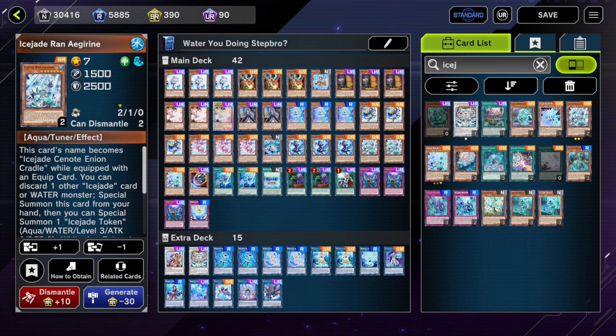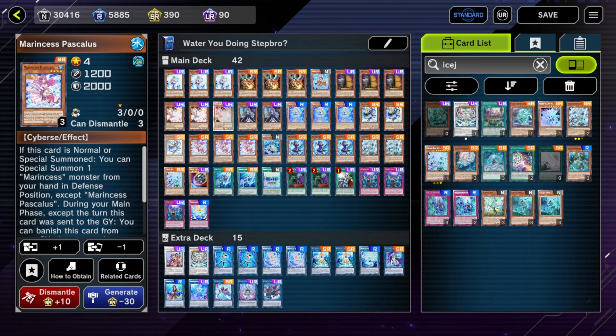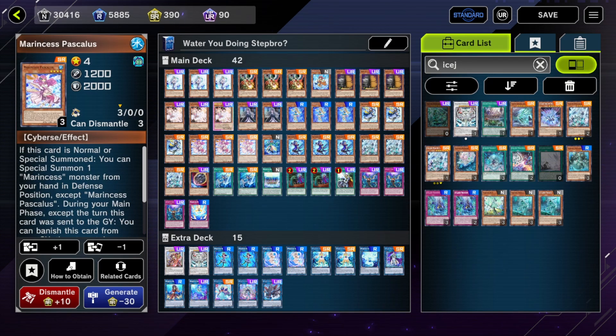For the rest of the deck outside of Ran Aegirine: for the monster lineup, you're running three of all four of the good ones — Seahorse, Blue Tang, Pascalis, and Seringo. Some people run two, but I think you need to see names, especially if you run Ran. You want to open as many names as you can with Ran. Pascalis is the next best one and it lets you extend past your normal summon getting disrupted, which is something this deck struggles with.